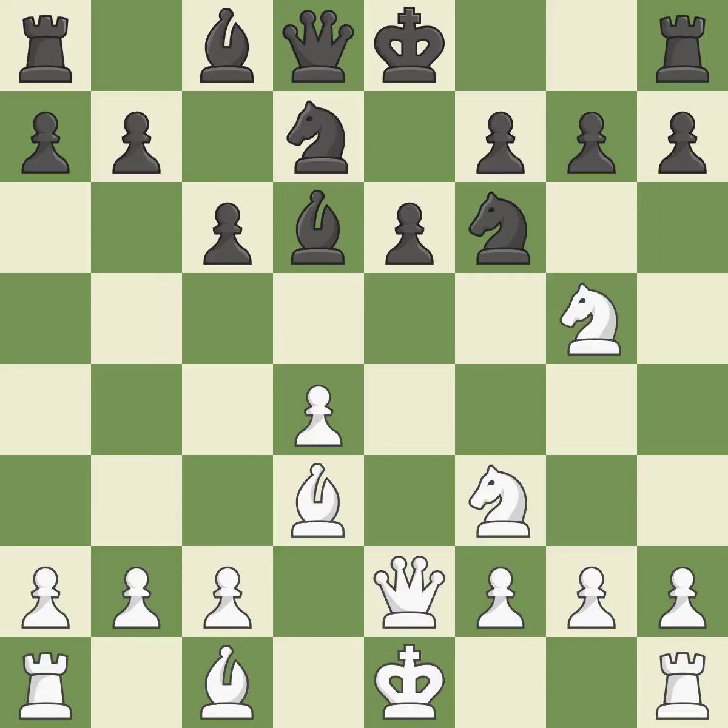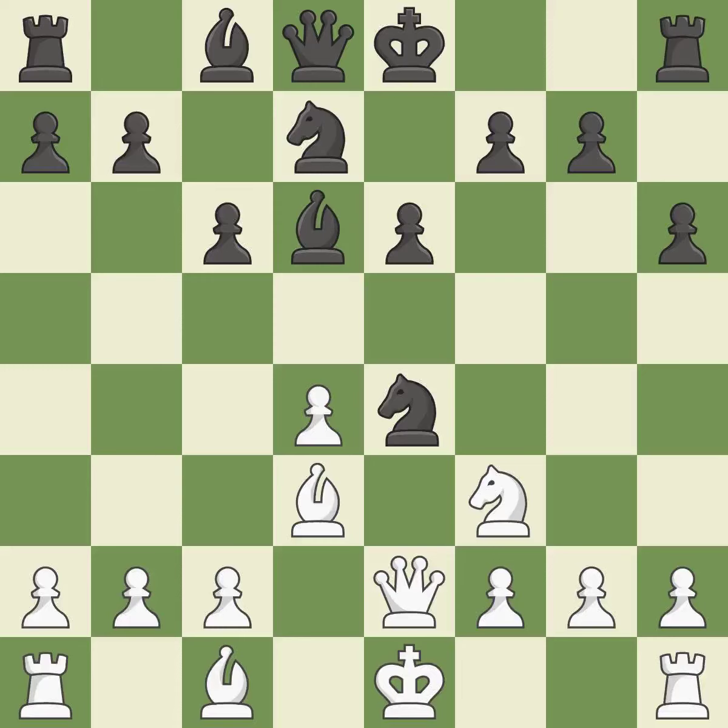QE2 develops the queen toward the center, controls the E file, and attacks the E6 pawn — it is excellent. H6 attacks the knight on G5, forcing white to retreat the knight or sacrifice it. Nxe4 retreats the knight to a central square where it attacks the bishop on D6 and the knight on F6. Nxe4 captures the knight on E4, and after white recaptures on E4, black is prepared to play Nf6.